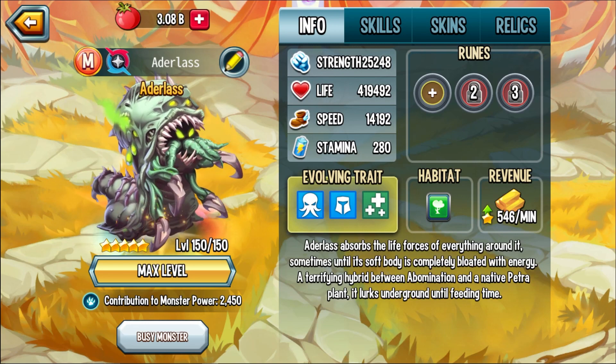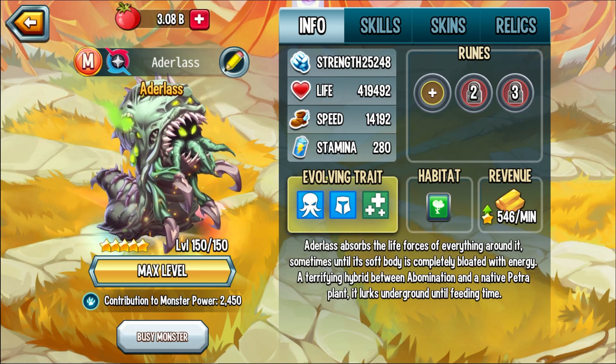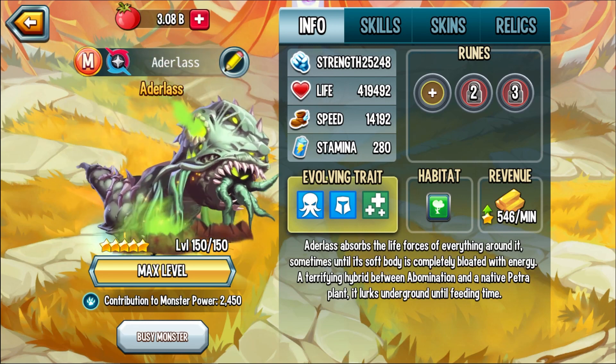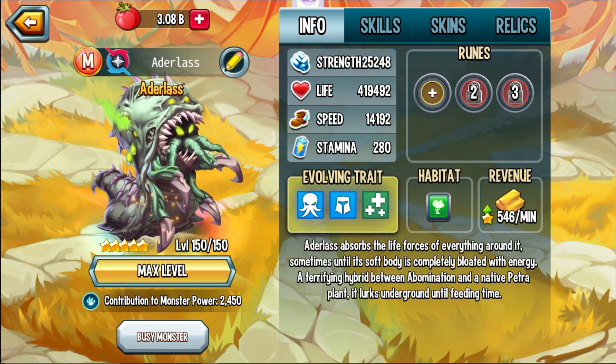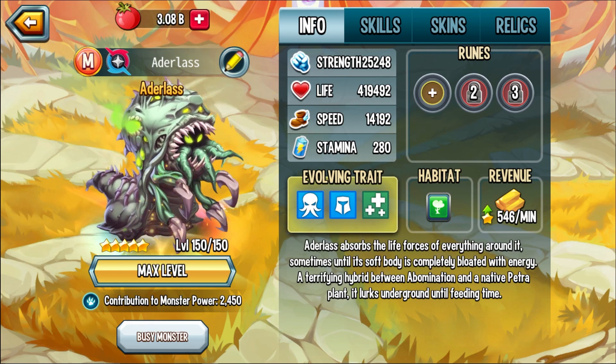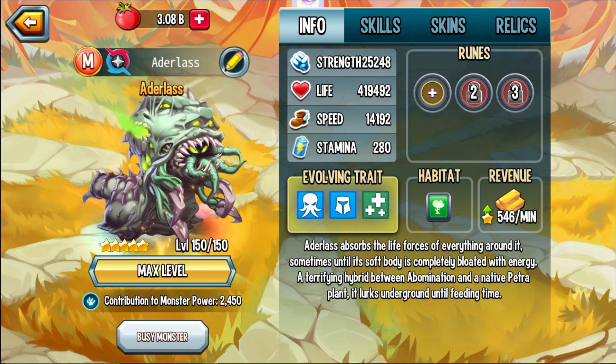It's time to review Adderlass! Adderlass absorbs the life forces of everything around it, sometimes until its soft body is completely bloated with energy — a terrifying hybrid between Abomination and a native petrof plant. It lurks underground until feeding time.